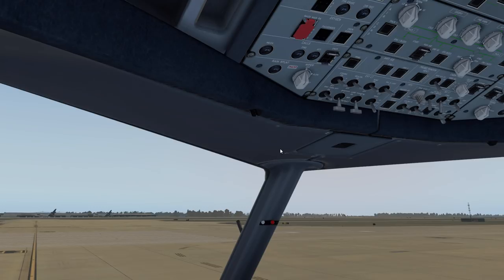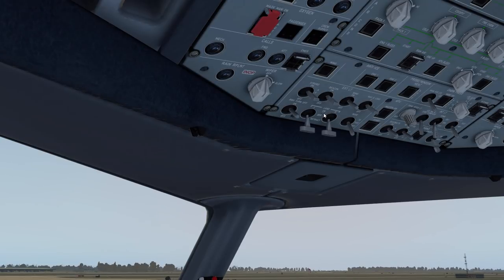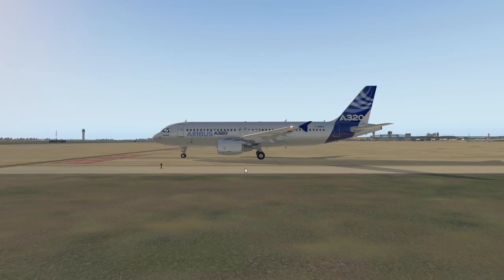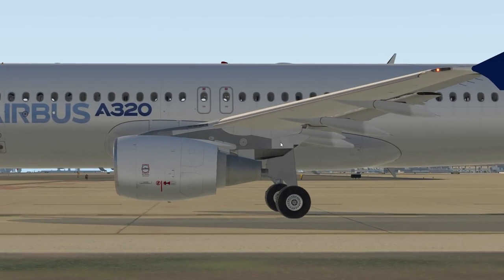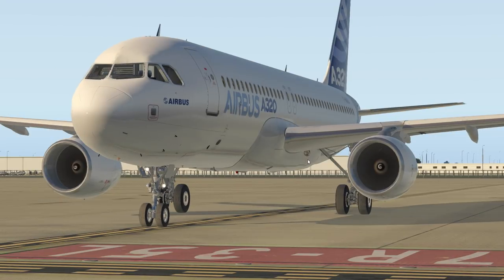Runway turnoff lights will come on. The landing lights have a three-position switch: on, off, and retract. When you put them into off the lights actually extend from the fuselage - you can see them coming out right here. That way when we get cleared for takeoff we just flip them on and they light up.